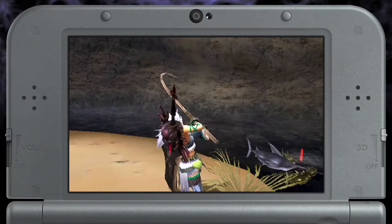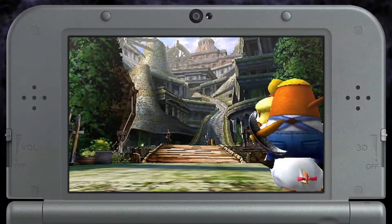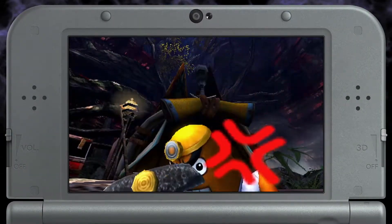Fish out and deliver one Blue Marlin to complete the quest Animal Crossing Fisher King, and get materials for crafting Palico outfits resembling Isabelle and Mr. Resetti from the Animal Crossing series. Just remember to save your progress afterward!